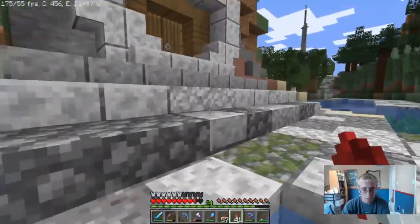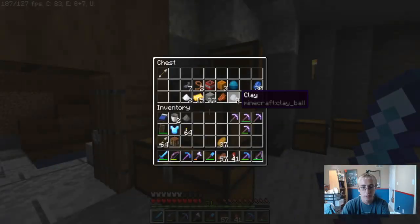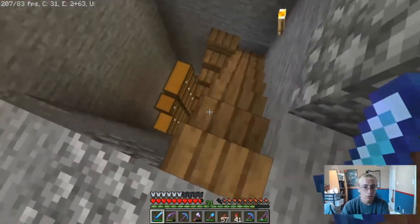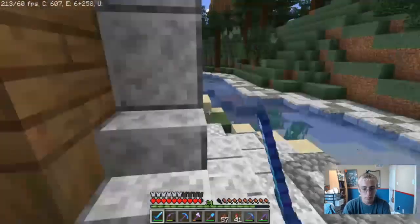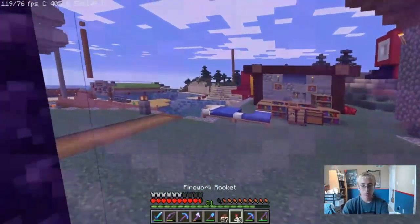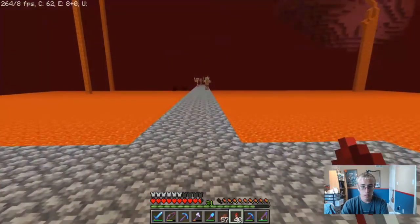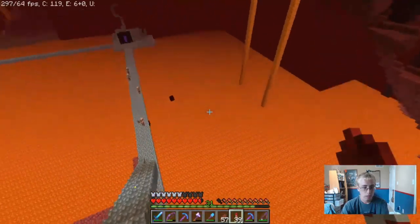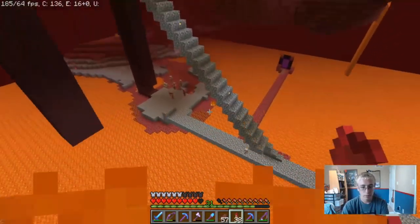Now I'll fly over and show you my buddy's mine over here. It's a lot faster to get here with elytras — still new to endgame Minecraft. There's a spiral staircase going down with a lot of chests. Yeah, that's my other buddy's mine.